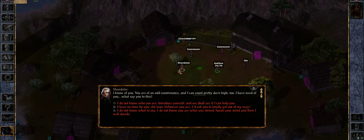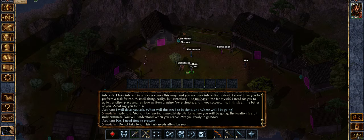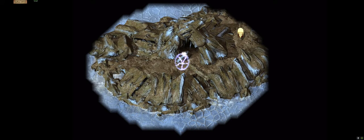This one's going to be pretty tight actually. An NPC named Shandala greets us: 'I know of you. You are an odd countenance.' Pretty sure 'countenance' is either your clothing or your poise. He says he has need of us, we agree to help. So he's teleporting us to an island — we're looking for his cloak. Ooh, polar bear.